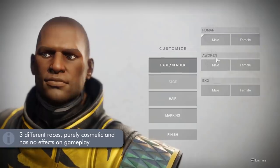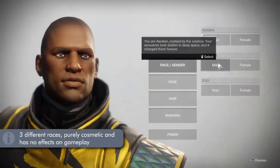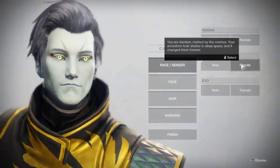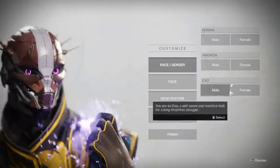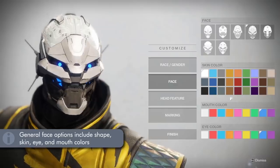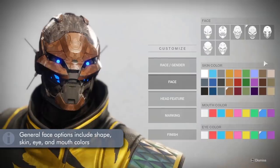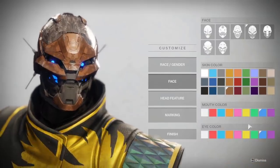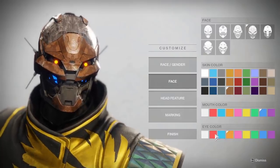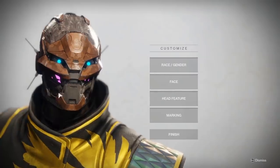You can pick from three different races, all cosmetic with no bearing on gameplay whatsoever. We've got your typical humans, your Awoken — which are kind of like this game's elves, question mark, they're like aliens — and the Exo, which are robots. Then we have some face options, which include the overall face shape, skin color, mouth color, and eye color. What options you have will depend on your race; the Exos, for example, don't have lip colors but more of a glow color behind their mouth apparatus.